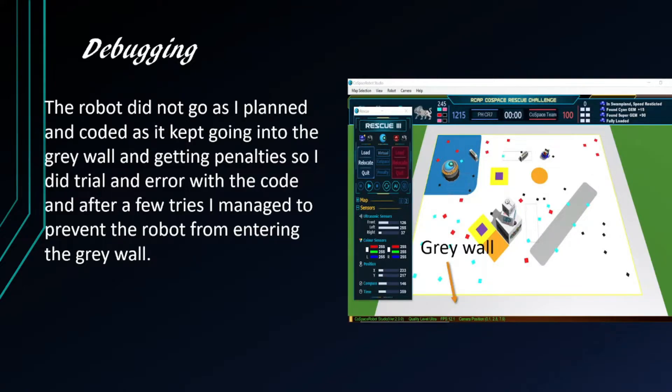I did meet some problems during the coding process. The robot did not go as I planned and coded, as it kept going to the grey wall and getting penalties. So I did try and error with the code, and after a few tries, I managed to prevent the robot from entering the grey wall.